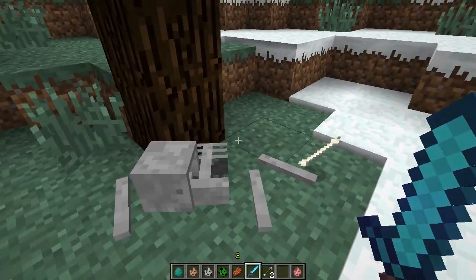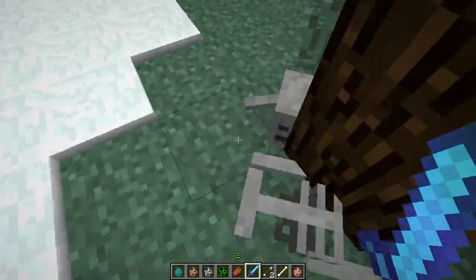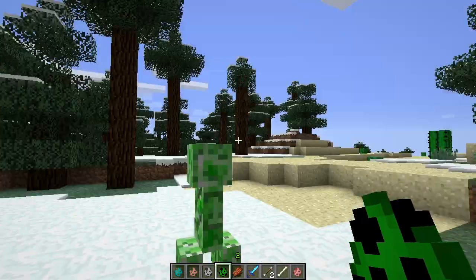It also works with skeletons. He'll obviously catch on fire and run under the tree, but we can kill him fast. Look at that — you have all his little body parts: the arms, legs, torso, and head.